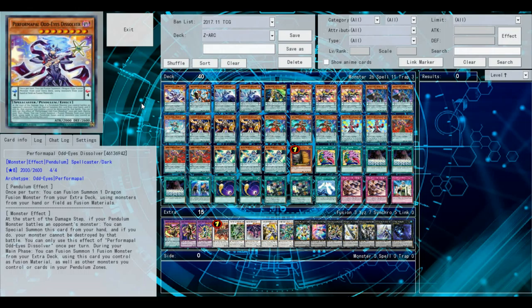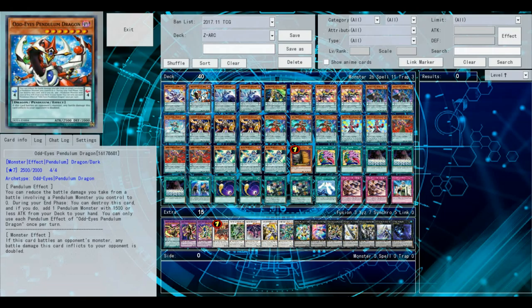Without further ado, let's get into this profile. First card up on the list is Performer Pal Odd-Eyes Dissolver, and really the only reason you run this card is protection. Odd-Eyes Pendulum Dragon — I do run this card. It's more of just a tech than anything. You can fit this out for anything. I just find it adds some personal flair to the deck.